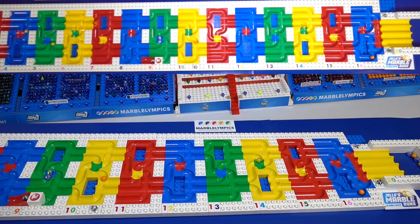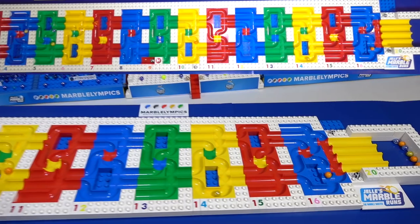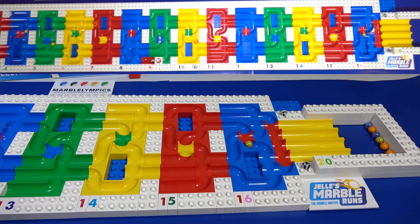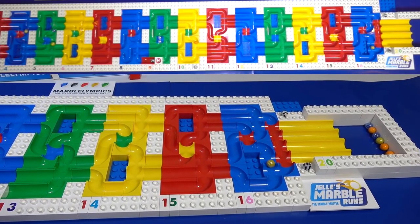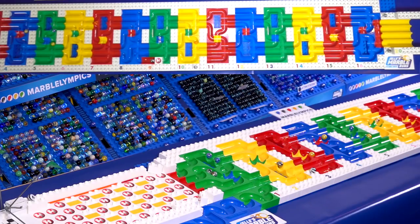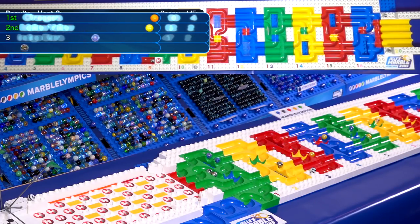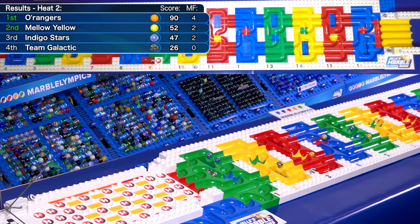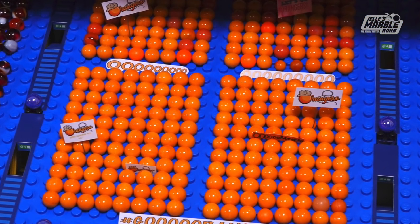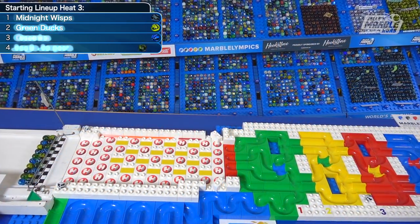That is another one of theirs down at the bottom in 16. Can it find its way down into that bottom chute? Yes! Looks like we're gonna have a lot more non-finishers in this heap than in the first. But with three finishers for the O'rangers — make that four, actually — that's gonna be a 90-point haul, domination even over the second place Mellow Yellow.